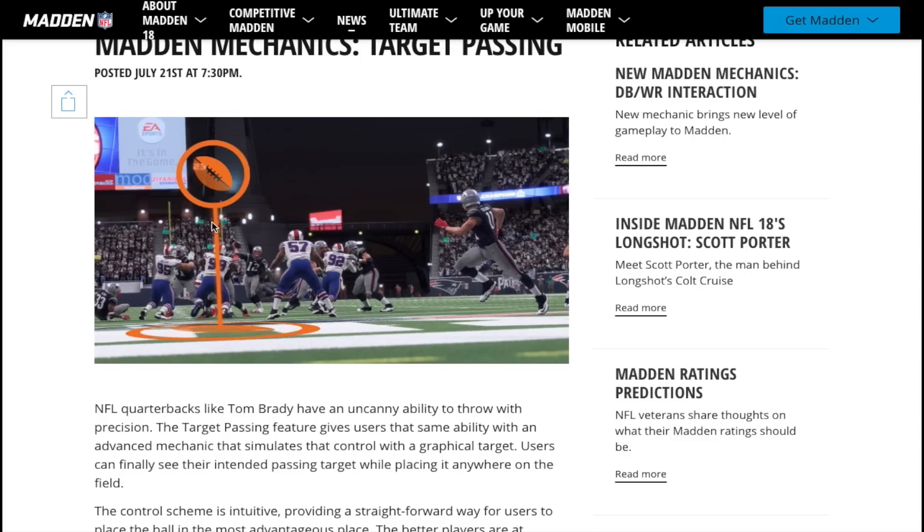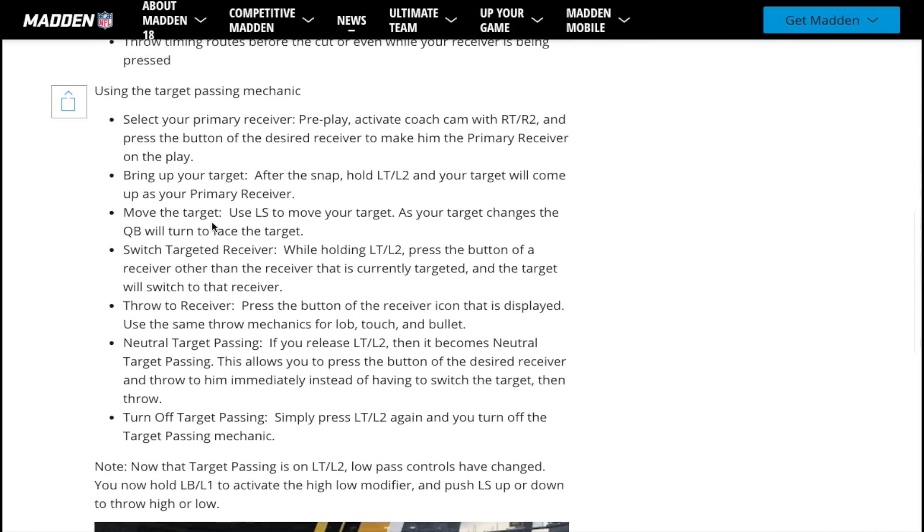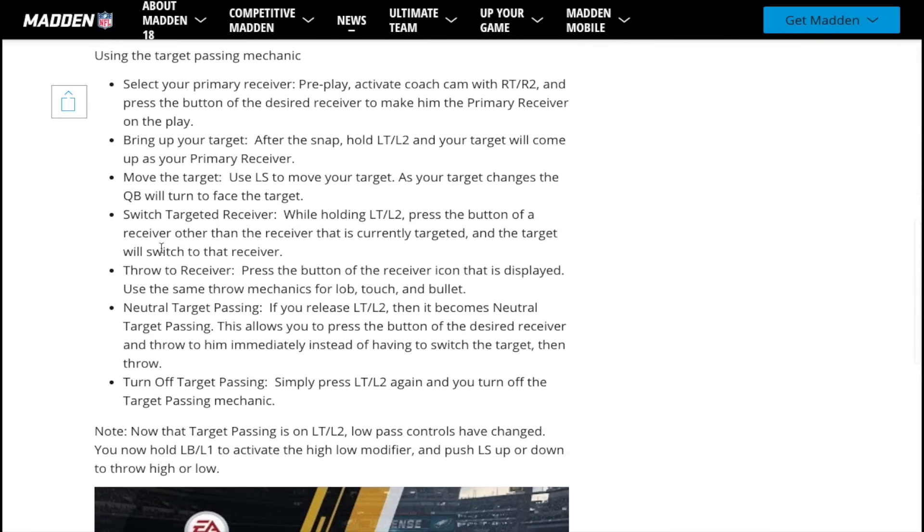I'd rather have it the way it was at first — basically just what it says down here in the instructions. You have the cursor, you use the left stick to move the target — there's your cursor — then you hit the appropriate button, boom. Because that made it, to me, way more difficult than if you know where the receiver is going. Some people might think that is more realistic because in the real world, quarterbacks do know where their receiver is going. So again, I'm not going to make a determination on that until I'm able to play it with that added mechanic, and we'll see how that goes.